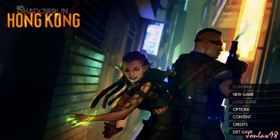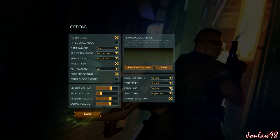Since this is on PC we're going to take a quick look at the options menu - I won't take too long on it. You can have HD textures, high res, and the camera mode. Since this is third-person you can set it however you want. Projection mode has two different options and the resolution can go past 1080. Full screen anti-aliasing goes up to eight, and there's post-processing, extra blood, blur, and audio settings.